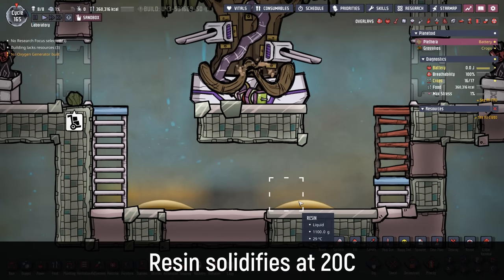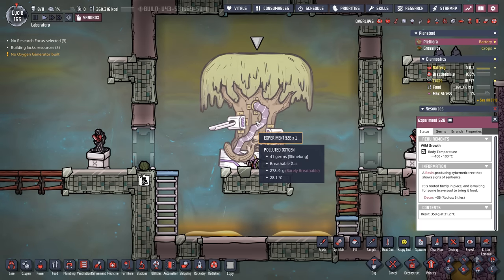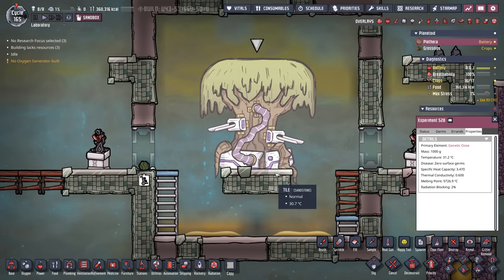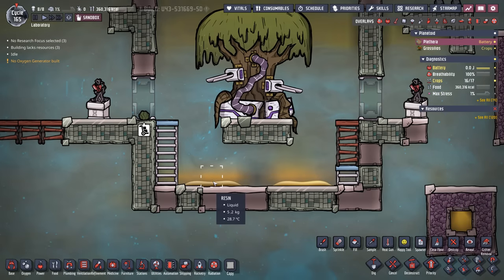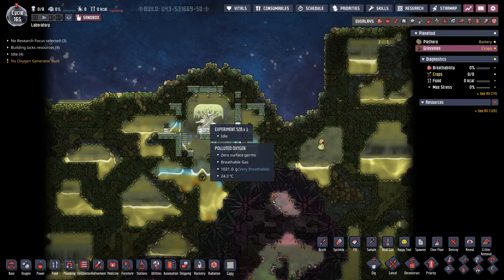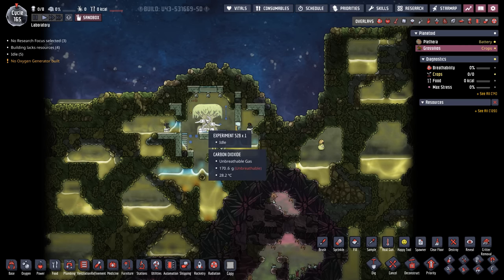It's important to note that this resin is coming out at around 30 degrees. The reason it's coming out around 30 degrees is because the tree is sitting around 30 degrees. The hotter this tree gets, the hotter the resin it's going to produce. And on this planetoid where you find the tree, you'll have several options on how you want to go about feeding it.